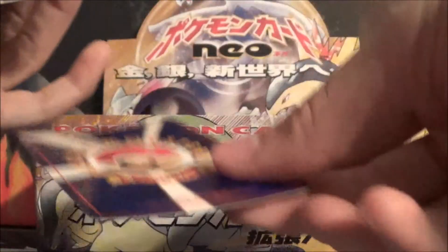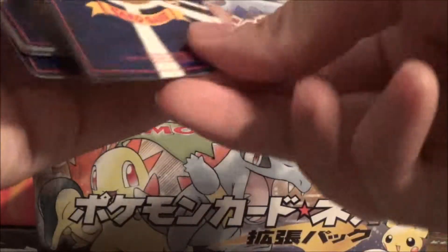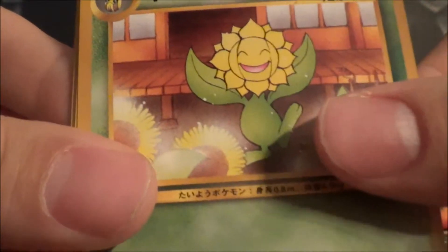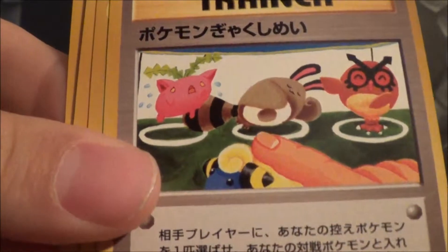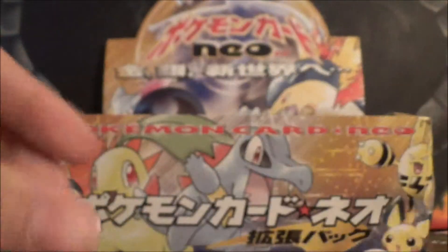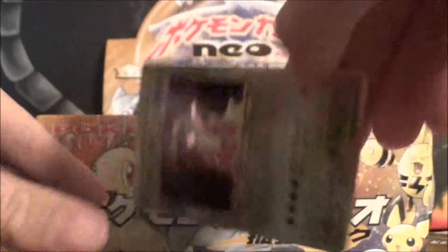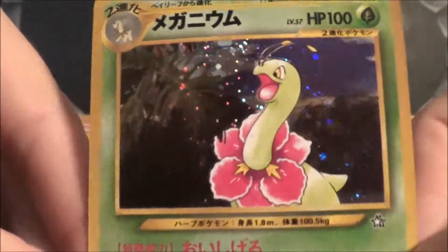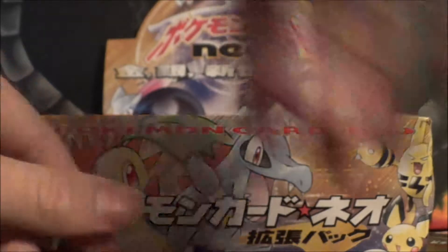Alright, so we got a Chinchou, Sunflora, Sudowoodo, a Trainer, Ledian, a Girafarig, Wooper, Skiploom, and a Trainer. And our holo is a Meganium, so that's awesome. That's really cool. I think we only have two of those, so that's a good pull.